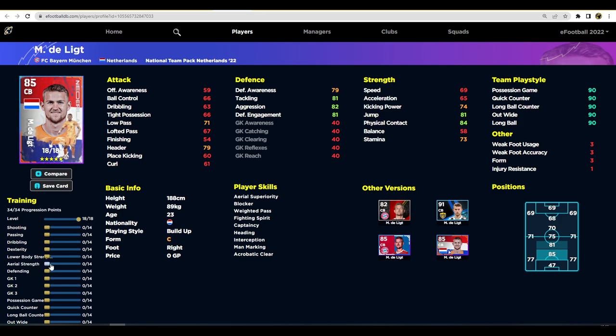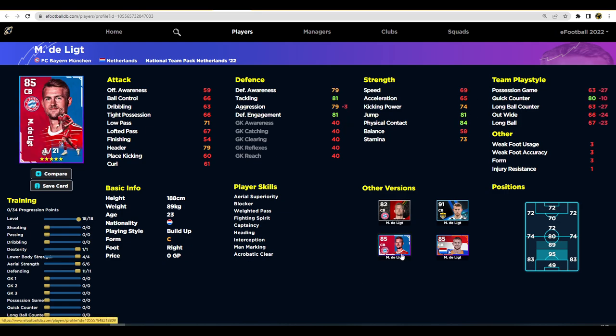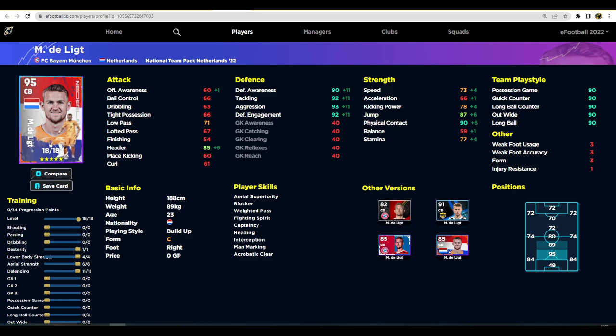De Ligt is a player who has kind of fallen away - he used to be one of the best players in eFootball 22 and I don't see many people using him, which I don't really understand. Forgetting about his acceleration, he does have 85 heading, 87 jump, and really good defensive stats. You can train him into an absolute monster once you get that aggression and defensive awareness up. He's quite tall, he's got interception and blocker - I think this card could be a little bit OP to be honest.